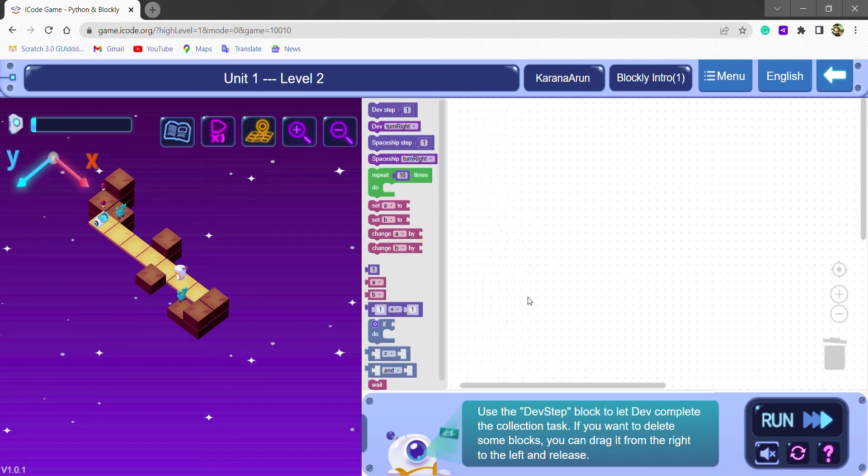This is the first Blockly mission. In this mission, we need to give instructions to dev for collecting the item. We will go to the block section and drag the block dev step 1.